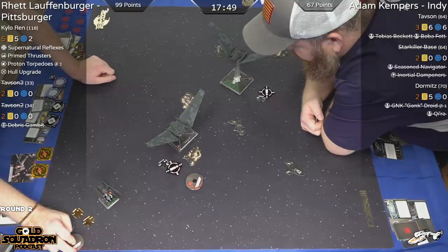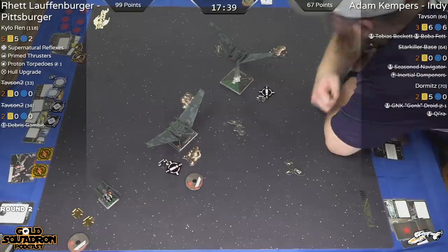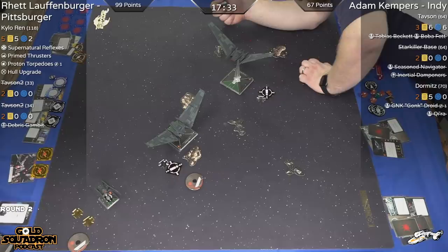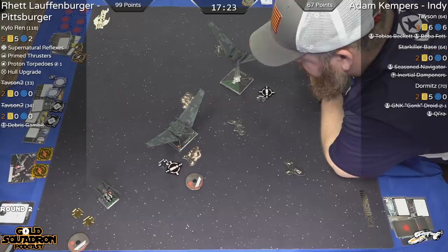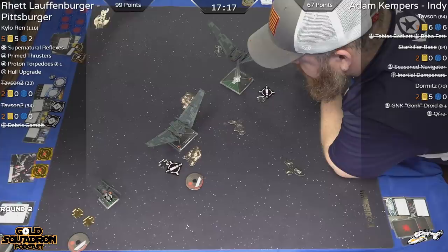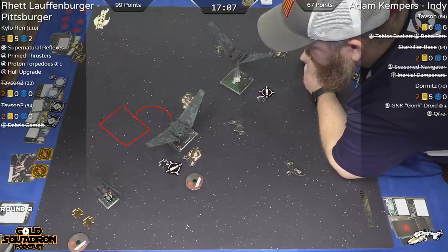Kylo went fast and is out of danger once again. Kylo wants nothing to do with this. He hasn't been shot at once — well, range three through a rock one time. So Kylo probably just stays kind of at the bottom of the board. The only thing this Upsilon can do is hard two and look this direction, which would put his arc right here. All Kylo's got to do is move forward to avoid that lead Upsilon.